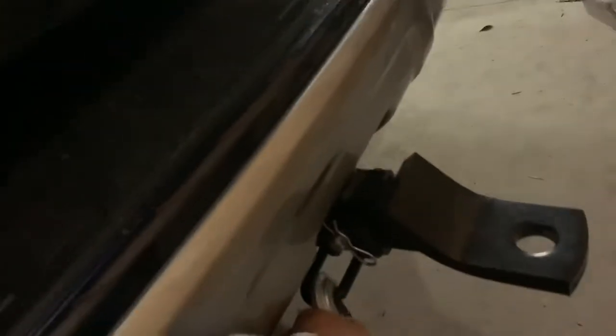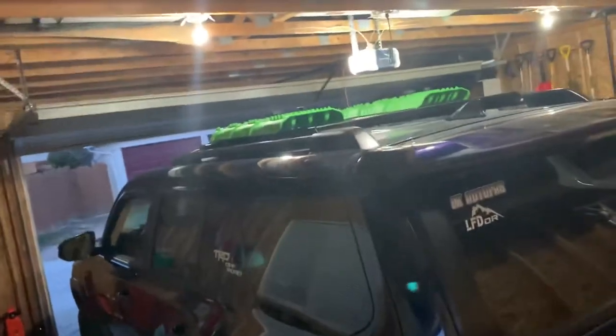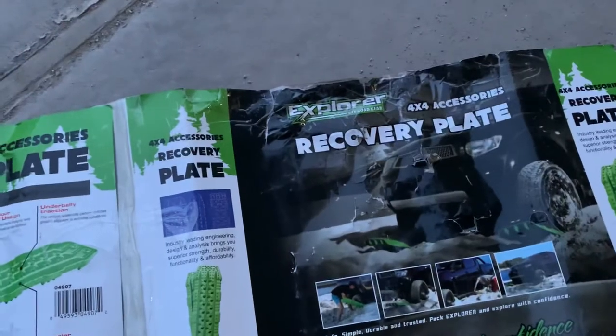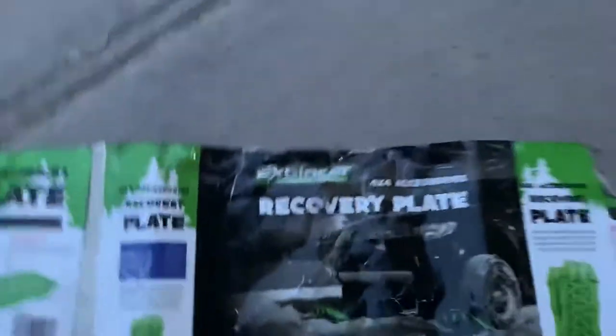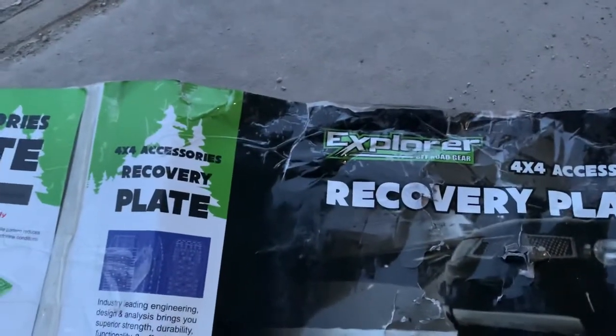I gotta change this to green to match, but the ones I find don't have the lock I want — the shackle. This is what it looks like in the back. The box it came in is from Explorer Off-Road Gear — it's called the Explorer 4x4 Accessory Recovery Plate.